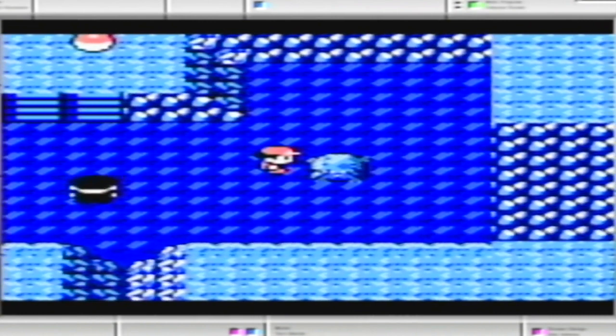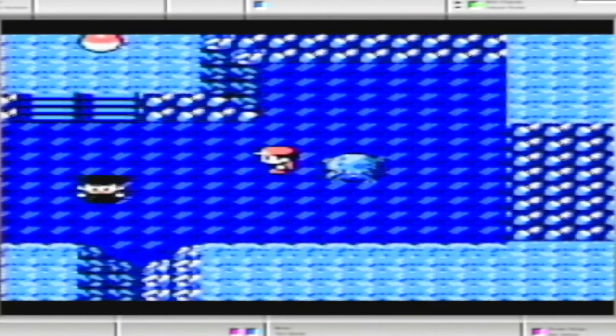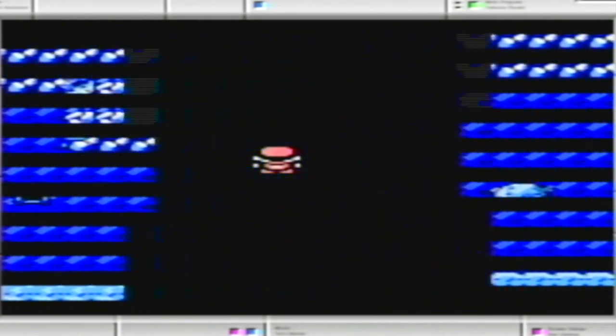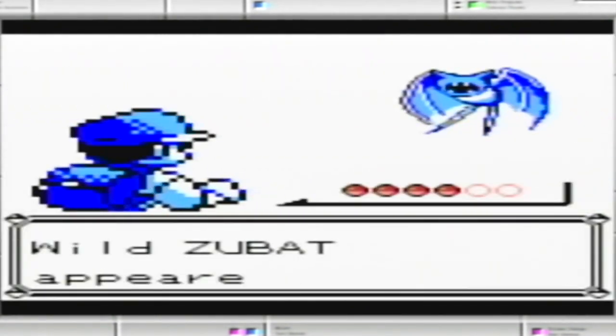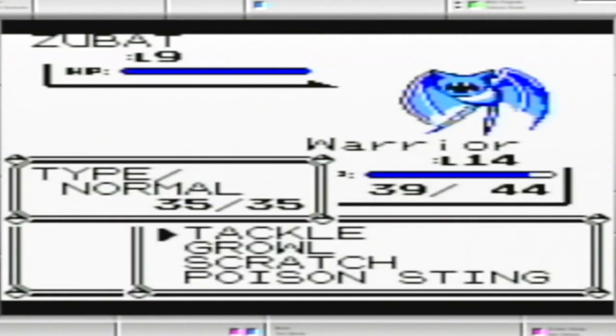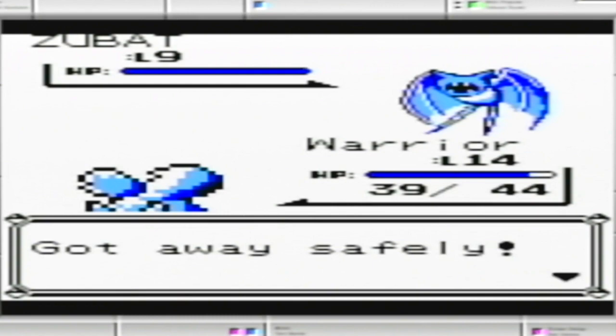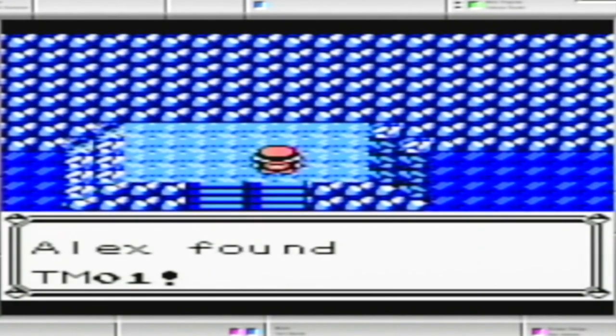Yes, I am good, thank you for noticing. So that item is basically — when you're using a move, there's only a limited number of times you can use it. Let's say if you run out — for instance, you see there's a Tackle, there are 35 times you can use it. If you used it all 35 times, I think it'd give you like 10 more uses.